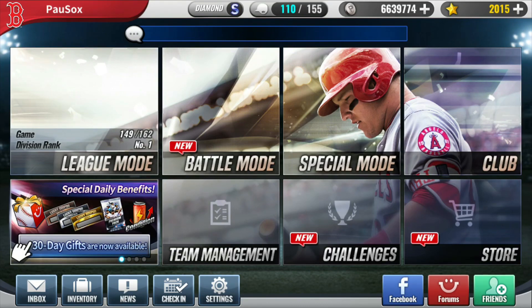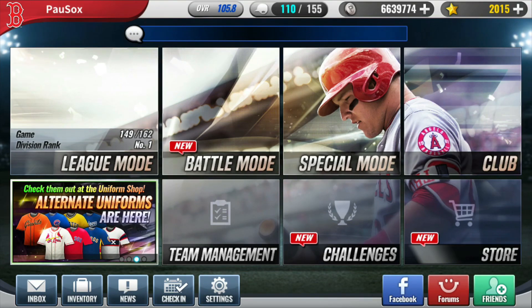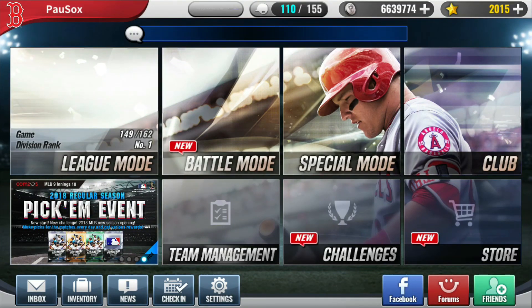I thought I'd tackle a simpler one this time because the question that I'd really like to get to is going to require a lot of preparation and some charts and examples on things. I just haven't gotten around to that one yet. Probably going to take me a long time. The question I want to ask this time is: what are the hidden attributes on a card?